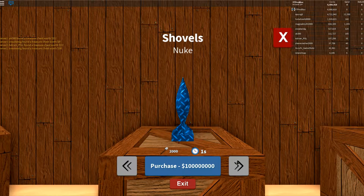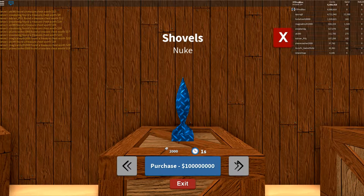You can now buy a nuke in Treasure Hunt Simulator. Because if TNT and C4 and drills and golden shovels weren't enough, you can now have nuclear weapons in the treasure pit — because of course you want to blow up your treasure when you find it, right? This one costs a cool 100 million coins.